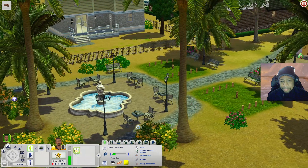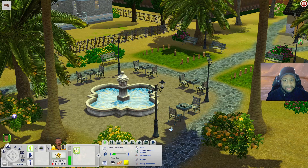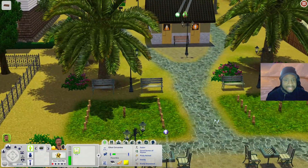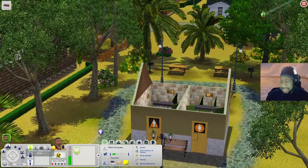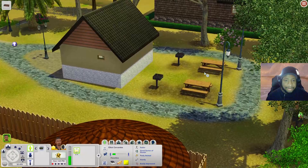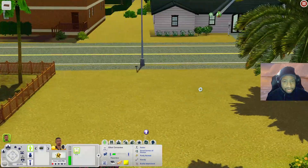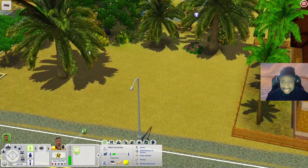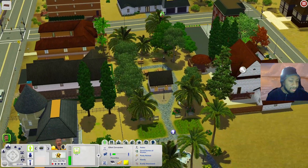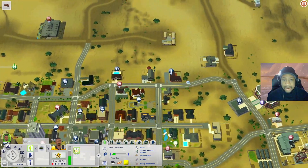Next is Palm Grove Park. There's a nice fountain, chess tables, park benches, two tossing baton games from Ambitions, more seating, a public bathroom, picnic tables, and grills. You could definitely add more onto this, maybe a playground or some art easels, but it's a really nice park situated between two houses.